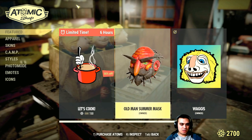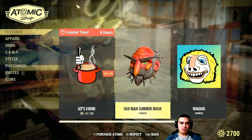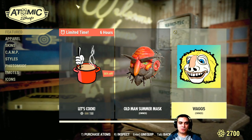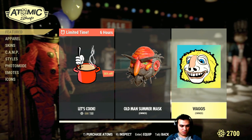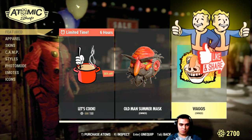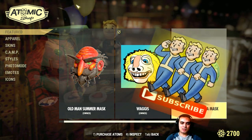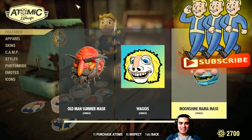We still have the old man's summer mask which I bought on the previous video, pretty much yesterday, for 500 atoms. Then we got the Waggies which is a free icon for the player. Then we got the moonshine mana mask which costed 500 atoms, so it is limited time to buy.